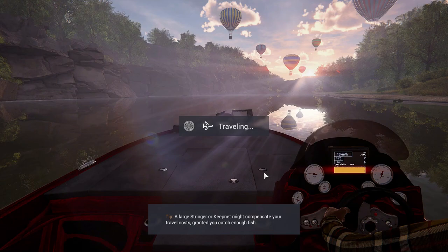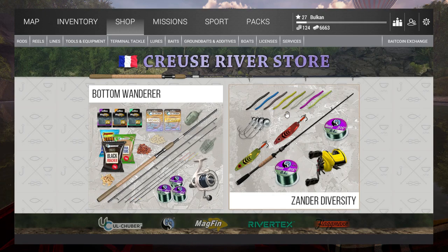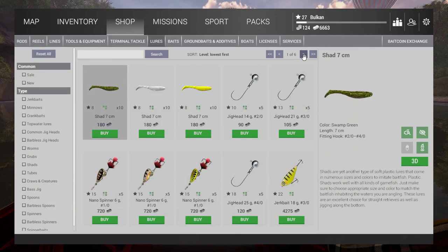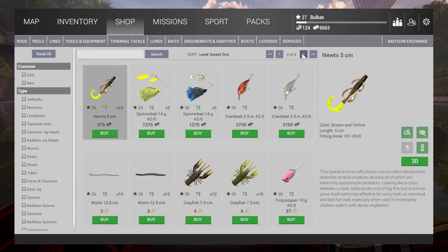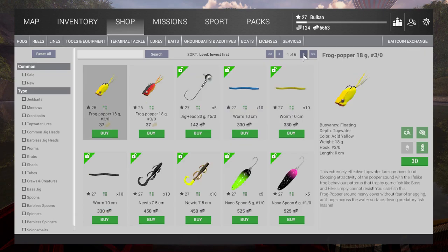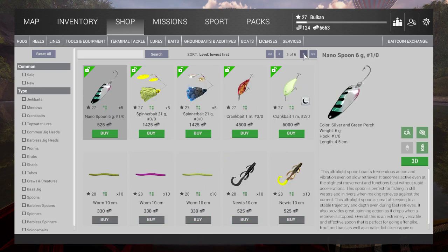I'm excited. I don't know what it even looks like. Looking at the shop, on the lures, there is a lot of stuff available. Spinner baits, crankbaits. Pretty much if you come here and you do some farming, you will be able to just buy up and continue fishing.